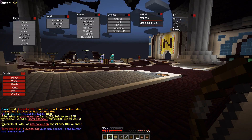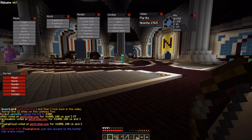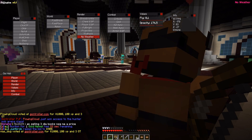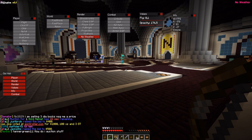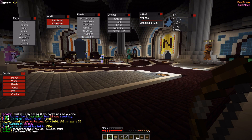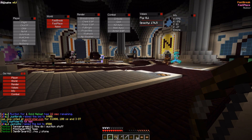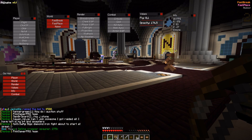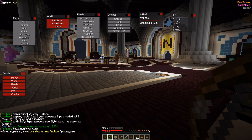In the World section, No Weather lets you stop rain, but this mostly only works in single player. Fastbreak and fastplace are both working very well. The Nuker, however, only works in single player or on servers without any anti-cheat.